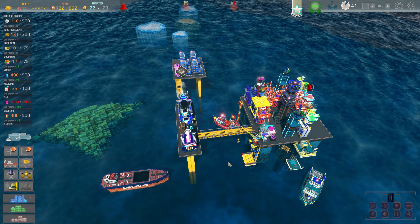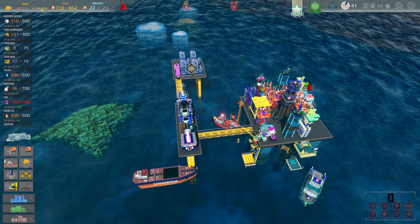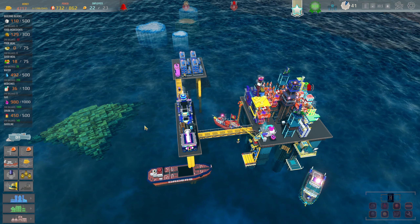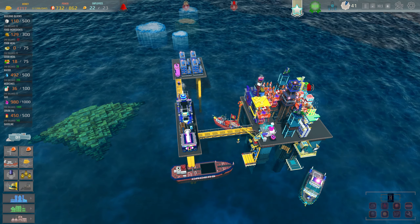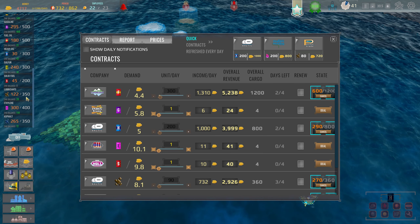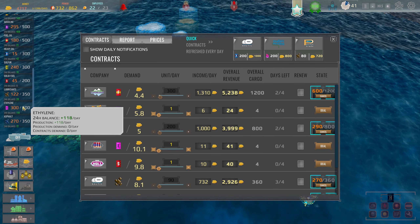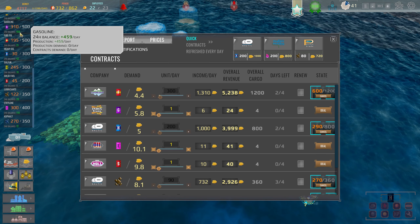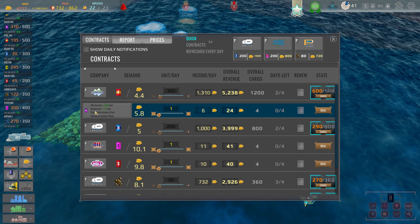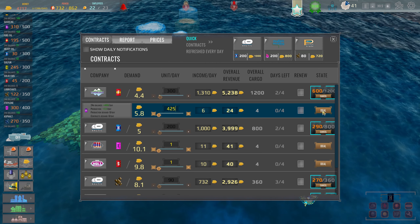Hello drilling experts and welcome back to Drill Deal Oil Tycoon. Last episode we finally got the money situation going in the right direction. The ship just came in and a lot of my contracts are expired, so let's start renewing them. Gasoline is first on the list — we're going to go 425 on the gasoline.